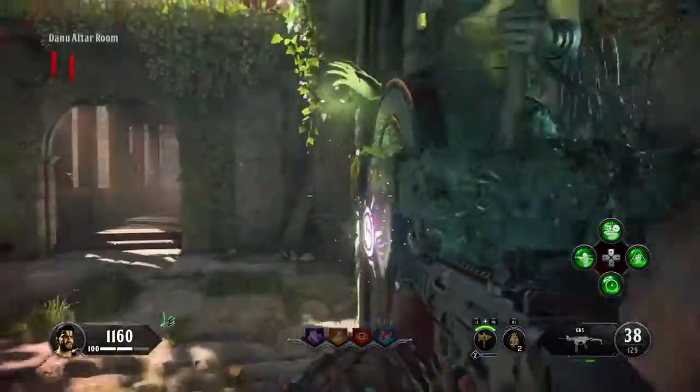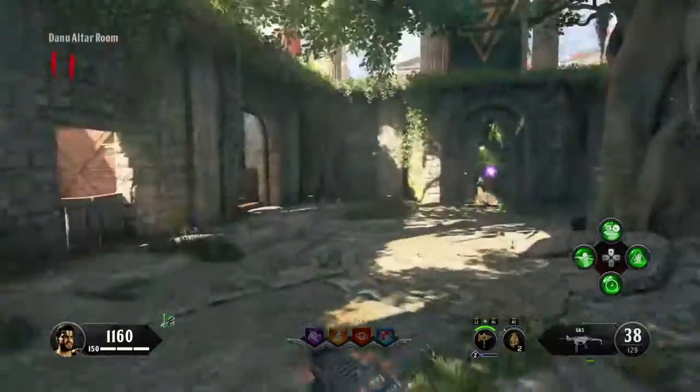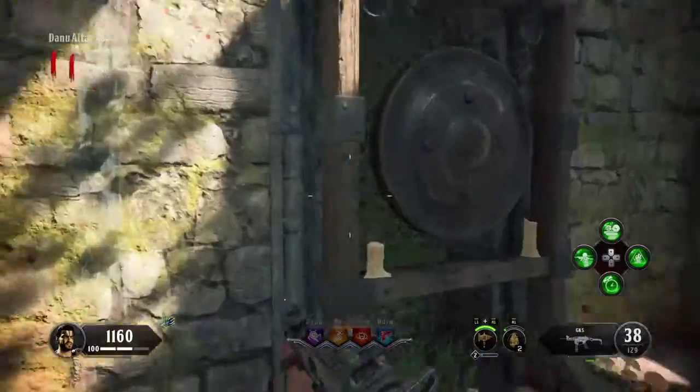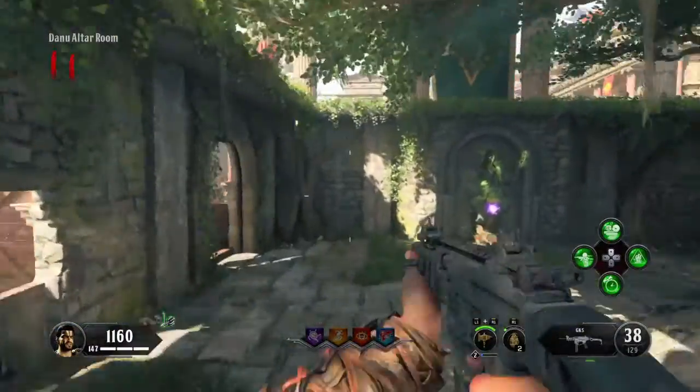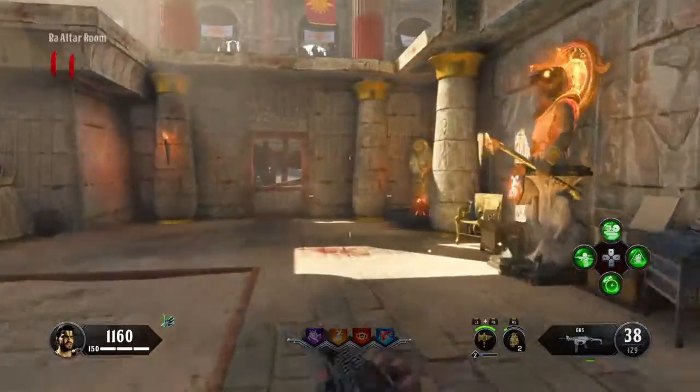There are four gods — you're gonna see them on the screen: Dano, Raw, Zeus, and Odin. You have to kill each and every one of the champions, and how you do that is just summon this — it's gonna summon up a champion. He's gonna be like a little mini boss; you kill him and a little icon's gonna pop up.